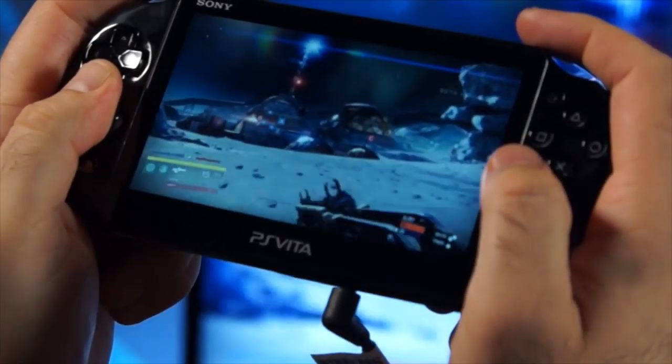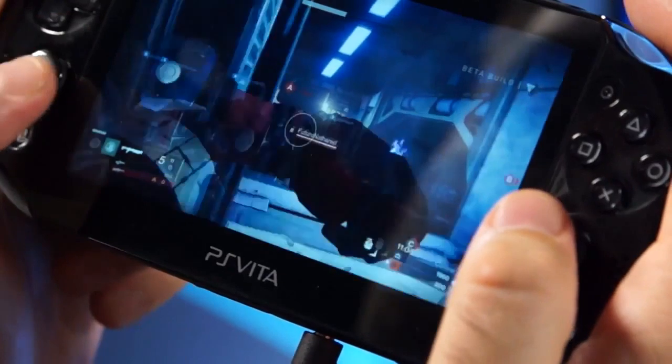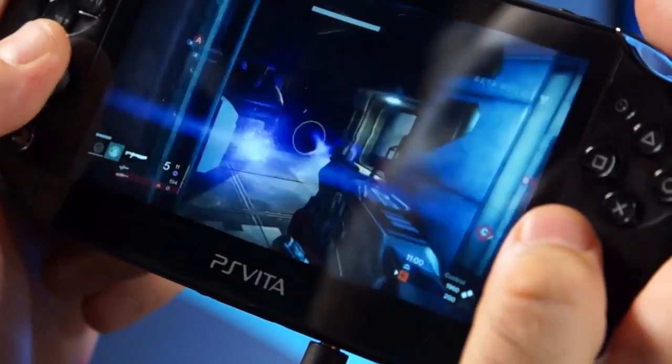You can see here I'm sprinting by pushing down on the D-pad. One of my favorite tweaks is the fact that it maps the melee and the grenade to the front touch screen. You'll be able to throw a grenade by tapping the left part of PS Vita's front touch screen, or melee on the right side of the touch screen.